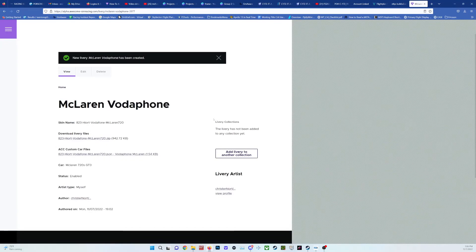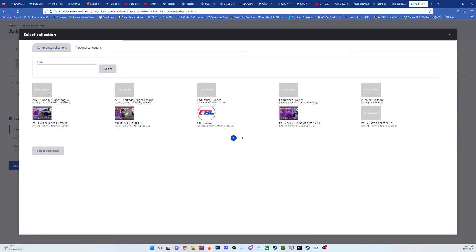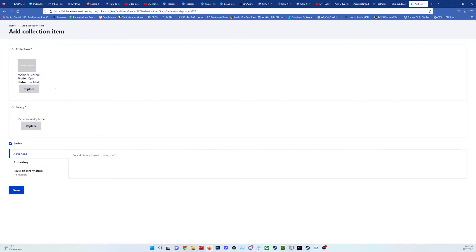It says down here the livery has not been added to any collection yet. You can see all the livery files. Click 'Add livery to another collection,' then select collection. Here you have all sorts of collections to choose from — here's e-seniors. Put a big check mark, select collection. Status: enabled, and save.